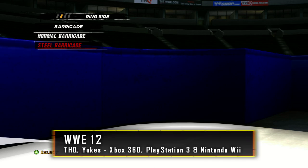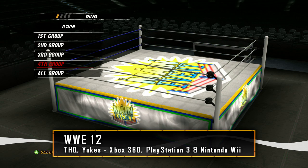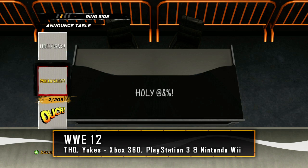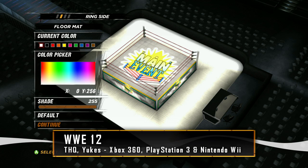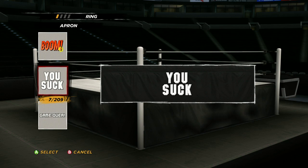From the barricade type to the mat in the ring, the ropes, the apron. You can even customize the announce table and the floor mat to create a past WWE event — whether you're trying to recreate WrestleMania 3 or SummerSlam 1994. We give players the ability to create these old arenas by supplying them with old graphics and logos that they can apply on their mats or any part of the environment that they choose.